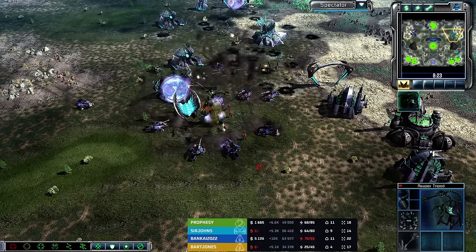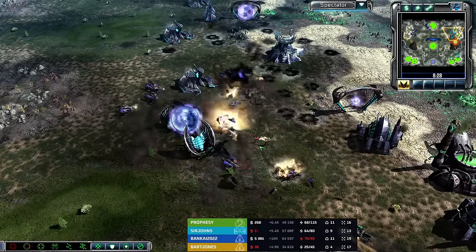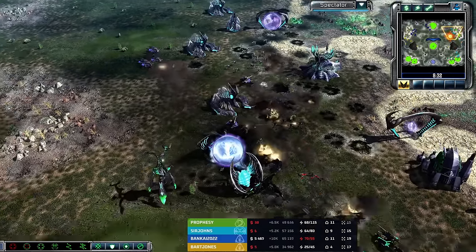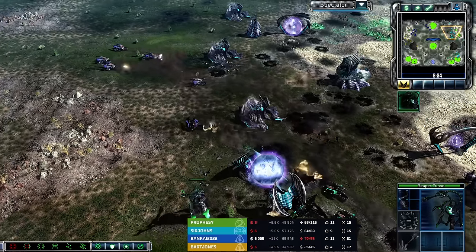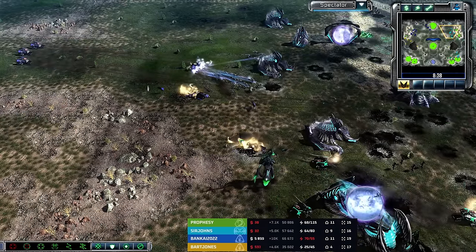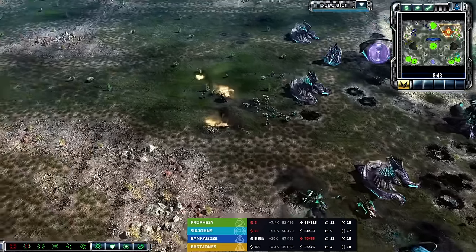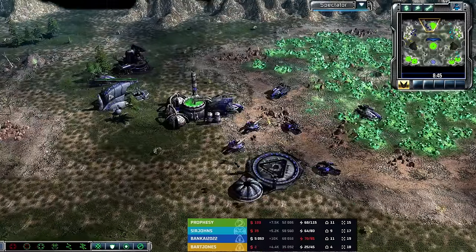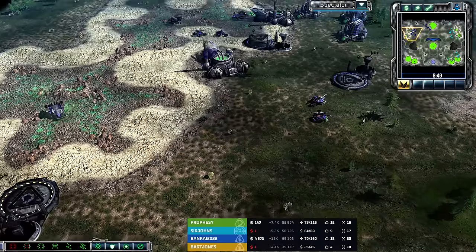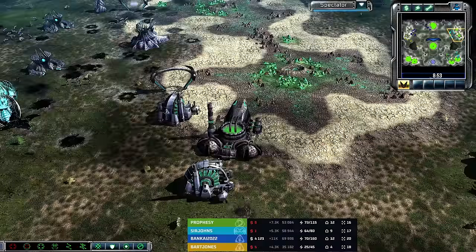Scorpion tanks surrounding that Tripod — they'll get another kill. The descent numbers almost getting up to a healthy amount but they just keep getting cut down. Now with a fresh Tripod out, more Scorpions rolling in from the south, Bankai has finally been pushed back. His income sitting at plus 10k — he's pretty comfortable with his expansion. He'd be more comfortable if he had a second refinery since the main bases have been eaten up. It's all about the expansions.